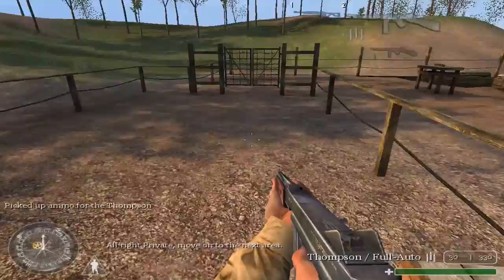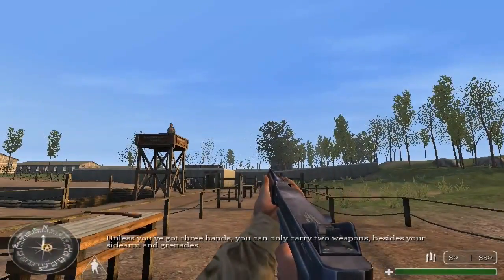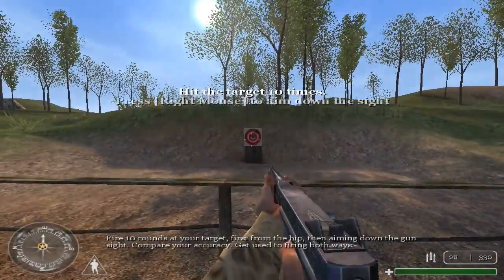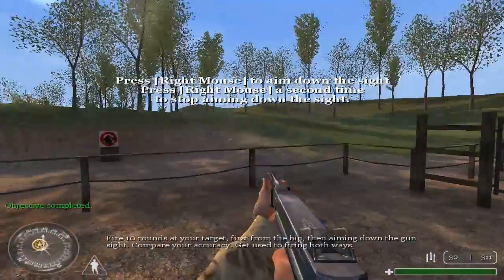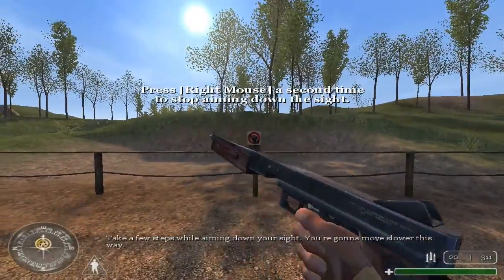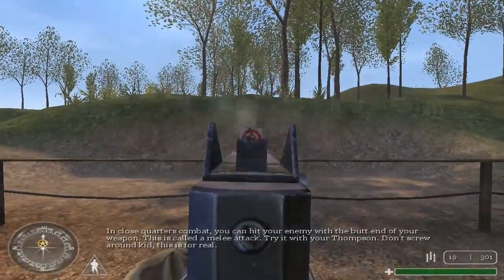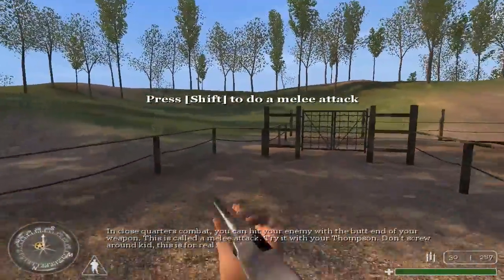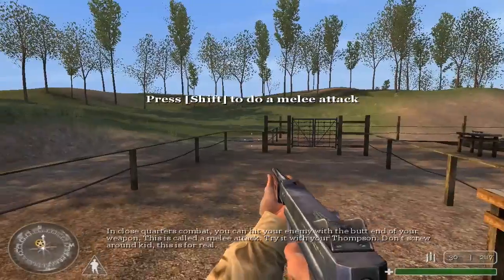All right, Private. Move on to the next area. Unless you've got three hands, you can only carry two weapons, besides your sidearm and grenades. Fire ten rounds at your target. First, you can hit your enemy with the butt end of your weapon. Get used to firing both ways. Take a few stances while aiming down your sight. You're gonna move slower this way. You can hit your enemy with the butt end of your weapon — this is called a melee attack. This is for real.